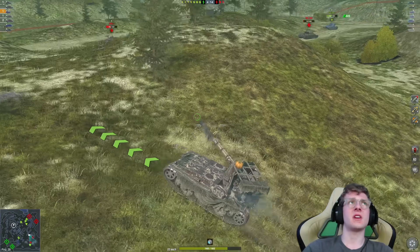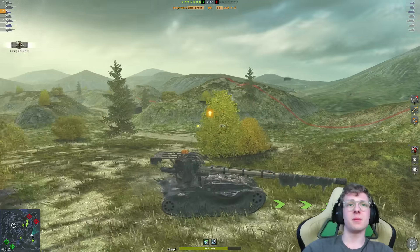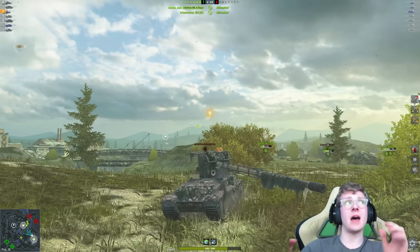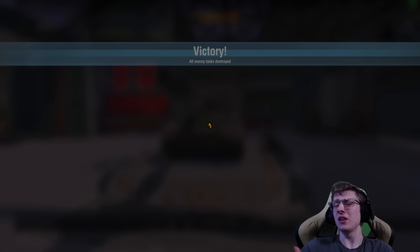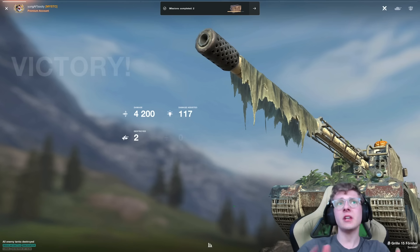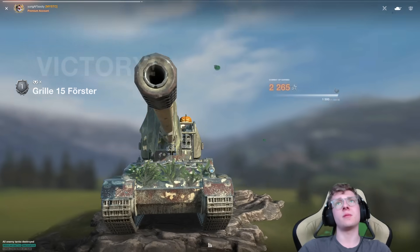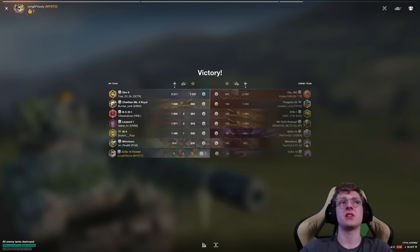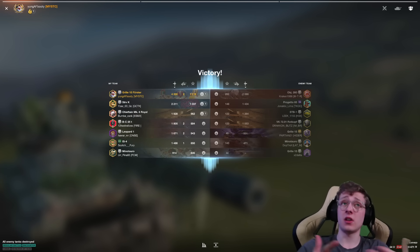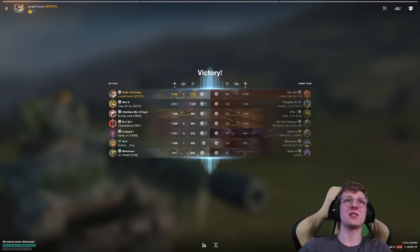All we need to do now is push the STB-1. We have enough gun depression over the sides to bonk him and get the win. This was a very good battle to showcase the Grille 15's capabilities — 4,000 damage dealt with very little effort. The major thing about the Grille is you rely on a good map and a good team. If your team falls apart, sometimes you just can't do it fast enough to make up for your teammates' inadequacies. Thankfully, this vehicle features a lot of DPM, and we took advantage of our opponents when we needed to, getting some absolutely insane shells out.